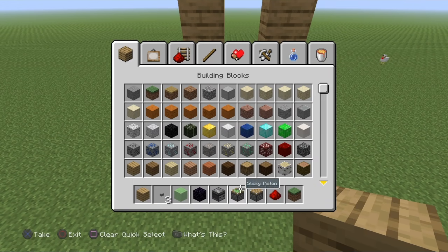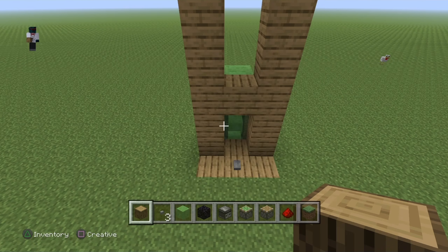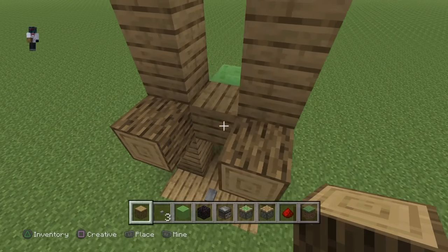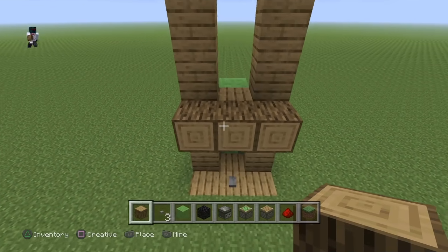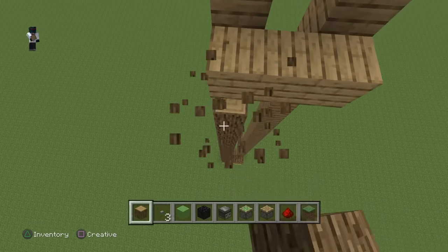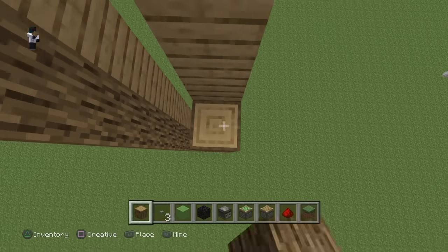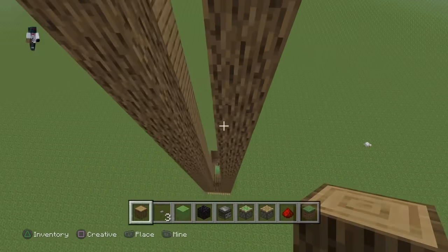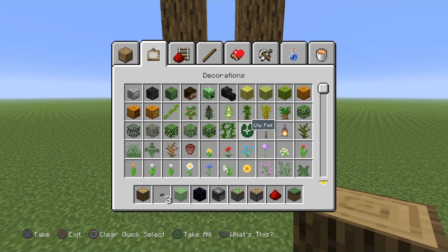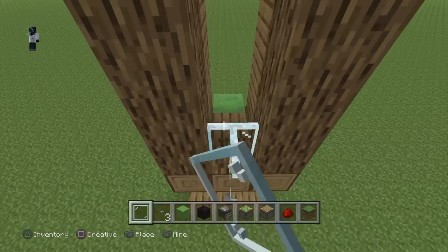This next bit is optional decoration. Get a different block from what you've been using and come out from here. Then go back up to the very top and do the same on the other side. You can click off now if you don't want to see this bit since the elevator is already made. For the window, use any window you want and place an oak log.